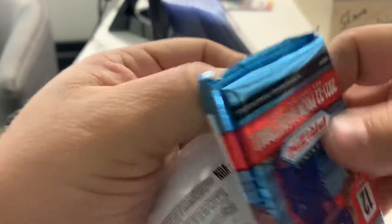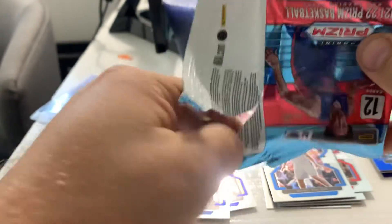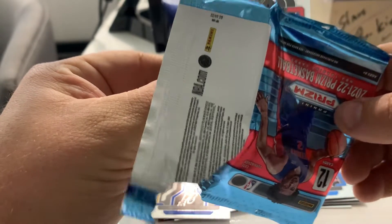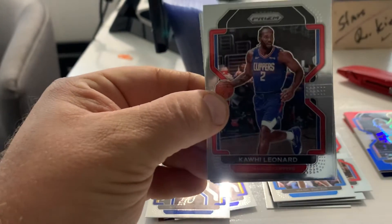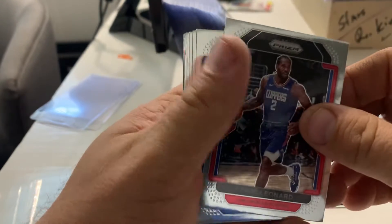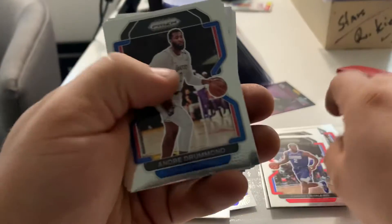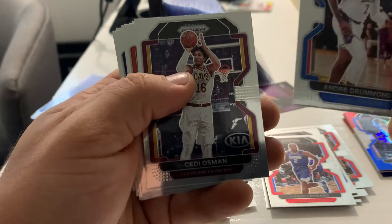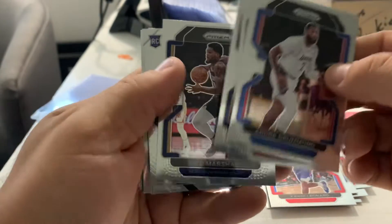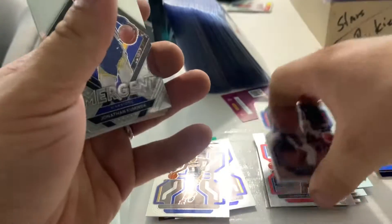We've opened a lot of these hanger packs this year from both Optic and Prism, and you can see the difference in value between the value pack and the hanger pack. I would probably lean towards the hanger pack personally. Let's see what we got here: Kawhi, Drummond, Cody Zeller, Pascal, Malcolm Brogdon, Naji — and an Emergent Jonathan Kuminga, that's pretty cool.